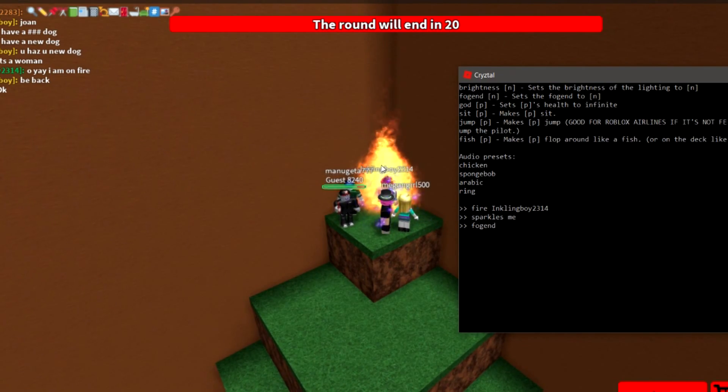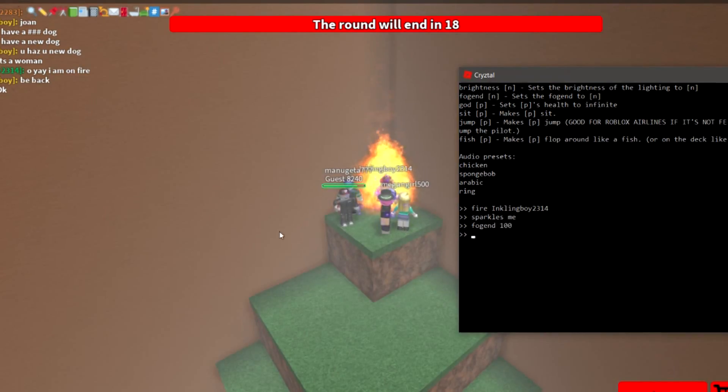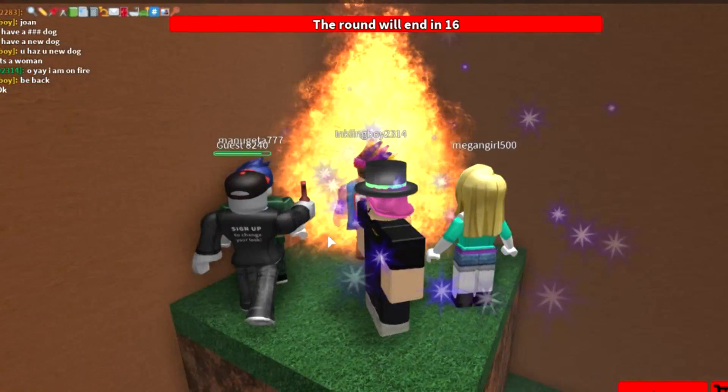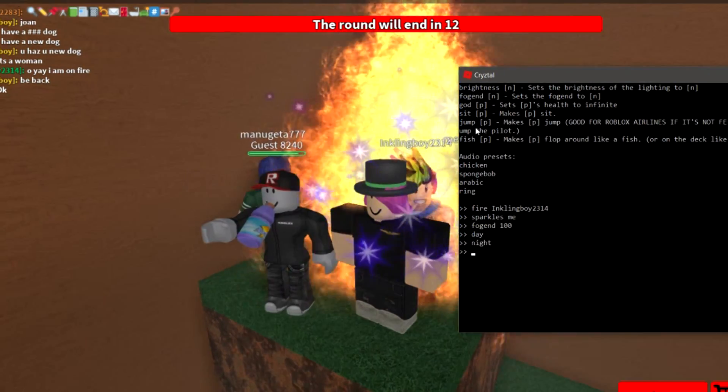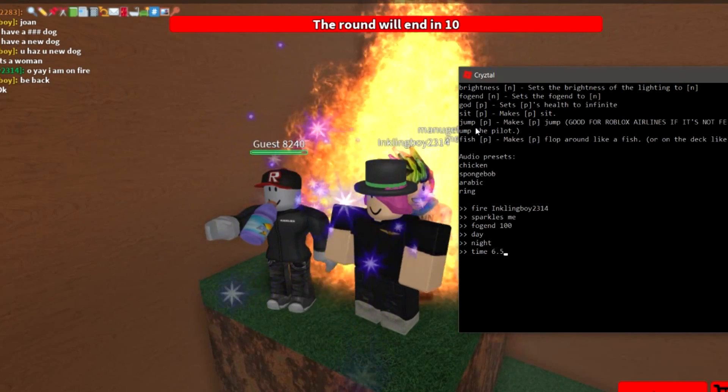You can do commands like 'fog 100' and now it's really foggy. You can also change the time — day, night, or a specific value like 6.5.